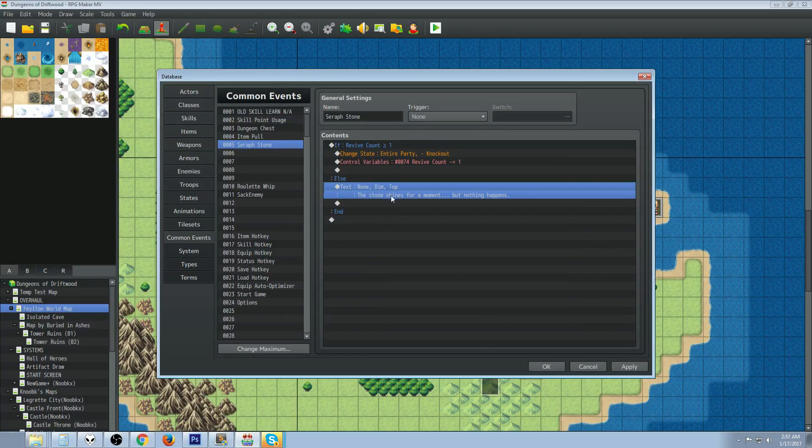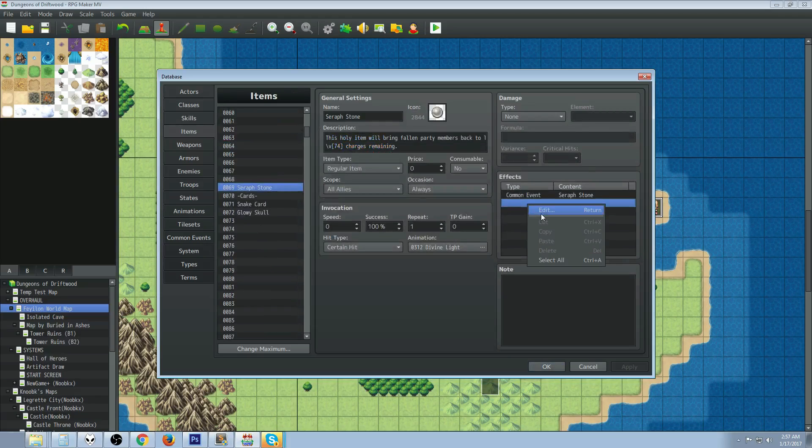On the else handler, add a Show Text as your fail-safe so the player knows it didn't work. Something like: 'The stone shines bright for a moment, but nothing seems to happen.' And that's pretty much it.